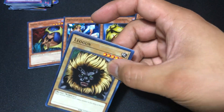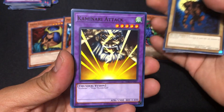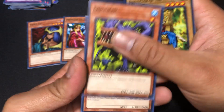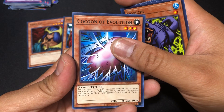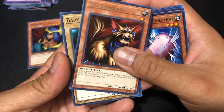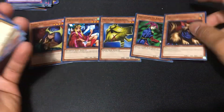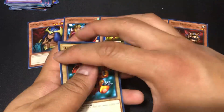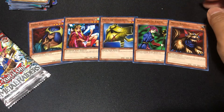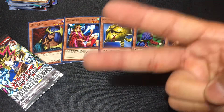Let's hope for last pack magic — we got Leogun, a Jellyfish, The Zell the King of Mythical Beasts, Kaminari Attack, Protector of the Throne, Ocuberus, Claw of Hermos, Cool of Evolution... and we end it. No, we didn't end it on anything. There's a rare — minus Radiance and a Baby Dragon. Ouch, guys — five rares from five legendary packs of Metal Raiders. That hurt. See you guys in the next video, peace.